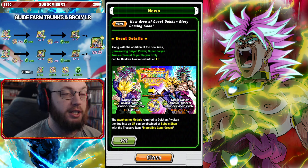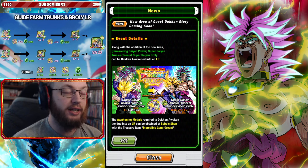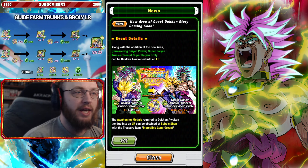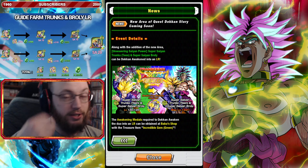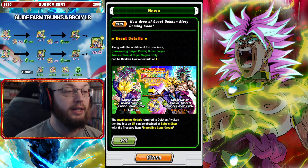I'm just gonna go over a couple stages that you should be paying attention to for the equipment. As far as grinding for the gems to actually awaken into LR Broly and Trunks, that's just gonna be a grind for you. I don't know the specific best stage as of right now to get green gems. What I do know is that the new stages all drop green gems. And it'll be evident once I show you the stages and what they drop for his equipment as well, which you'll be grinding for to make this guy a little bit more usable.